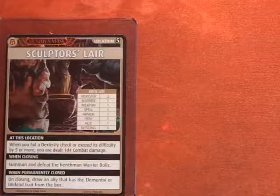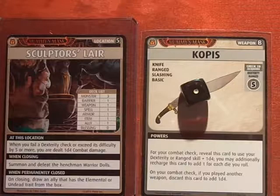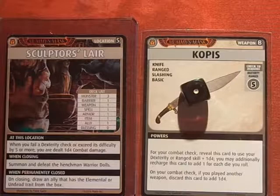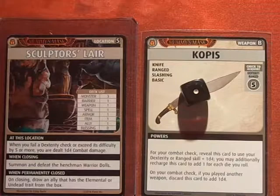Advancing the Blessings deck, we get a Copas knife. I'll roll for my Dexterity — I rolled a 1, and my Dexterity is plus 2, so it's a 3. The Sculptor's Lair says when you fail a Dexterity check you are dealt 1d4 cold damage. To be on the safe side, I'll recharge the Speak with Dead spell and add 2 to that roll since I'm Amotep. I'll acquire that card.